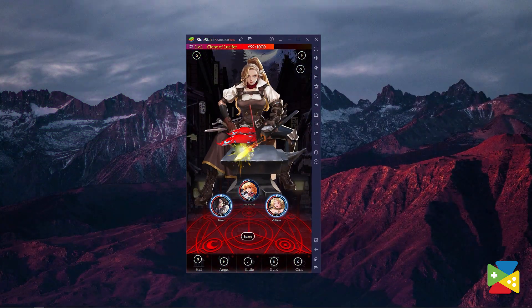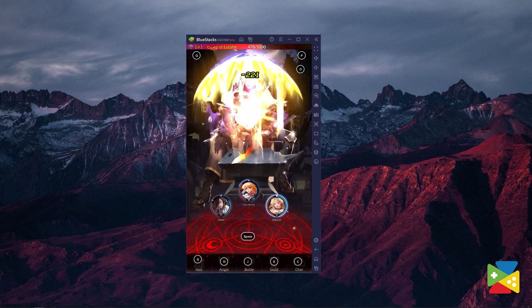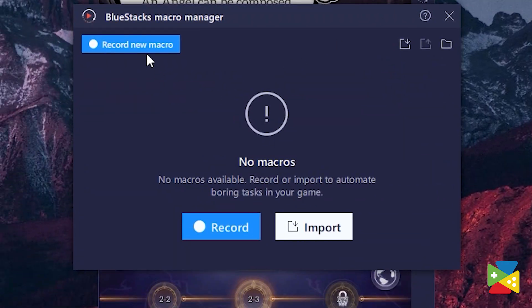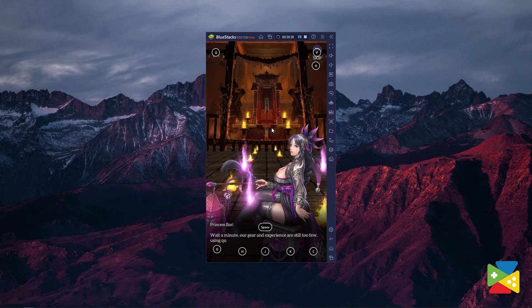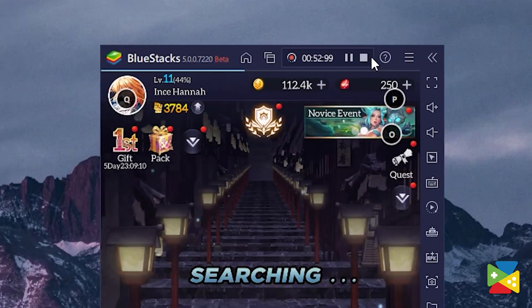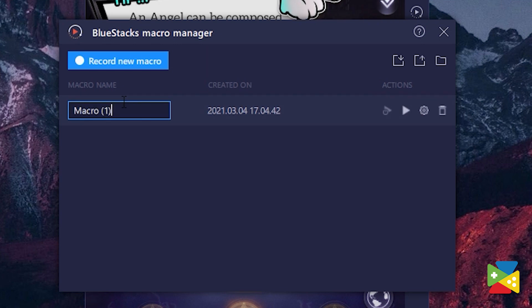Not to worry, because thanks to the macro feature, you can record a series of commands and repeat them as you wish. To do that, just click on this icon and then perform whatever action you want to save. Here, for example, I'm beating a level and then proceeding to the next one. And once you're done with the action you want to record, hit stop and then assign a name and a key for it.